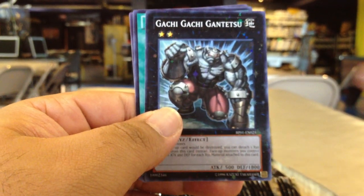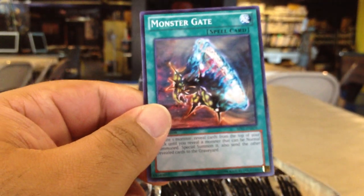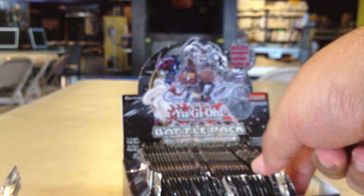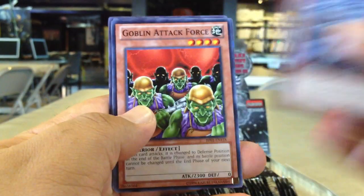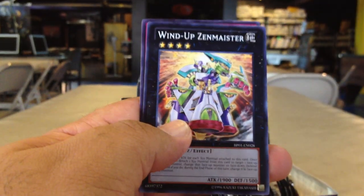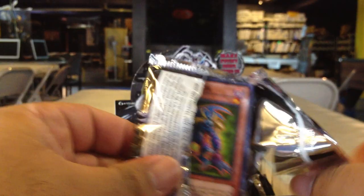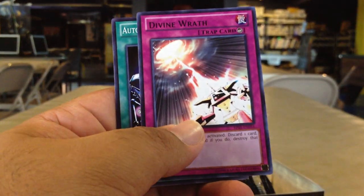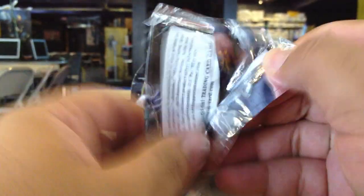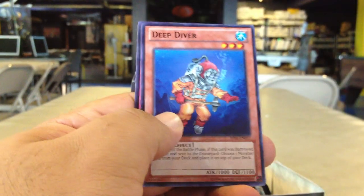Here we have a Starfoil Gachi Gachi Gantetsu, Reunited We Stand, Monster Gate. Starfoil Scapegoat and a Wind-Up Zenmeister. Cyber Valley Starfoil, Divine Wrath Rare. Zumbira the Dark Starfoil, Deep Diver Rare.